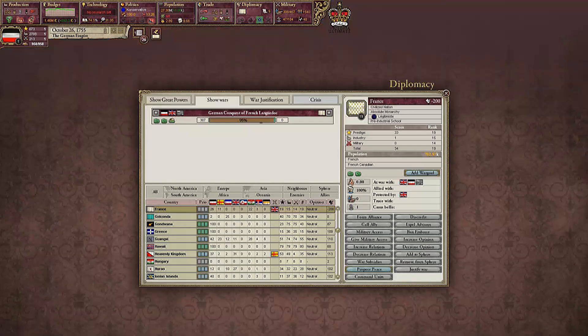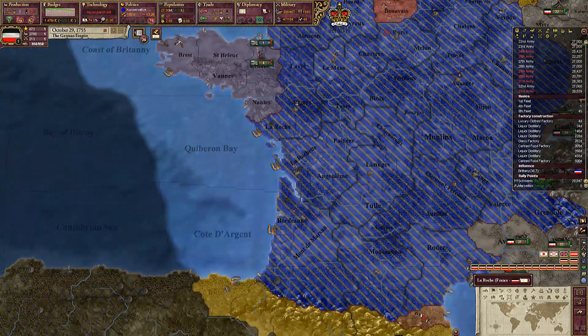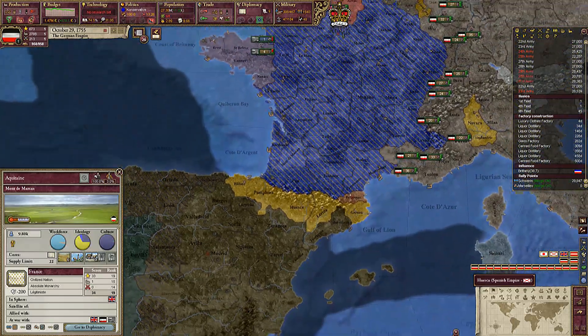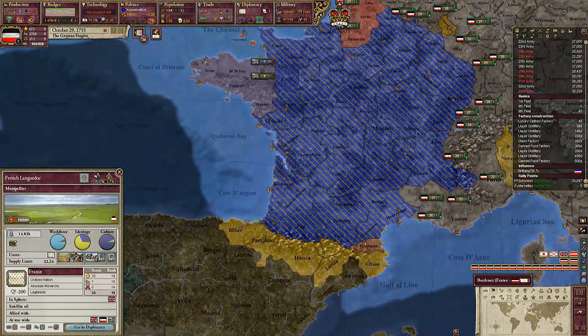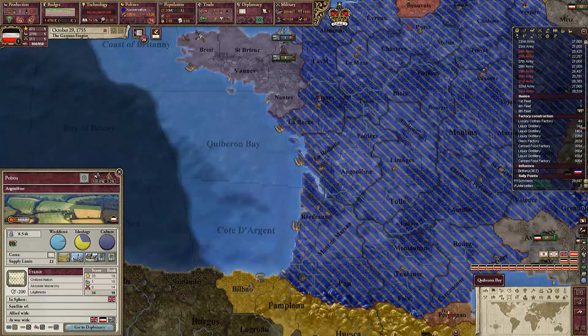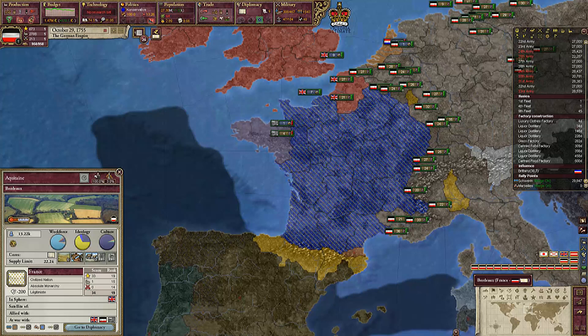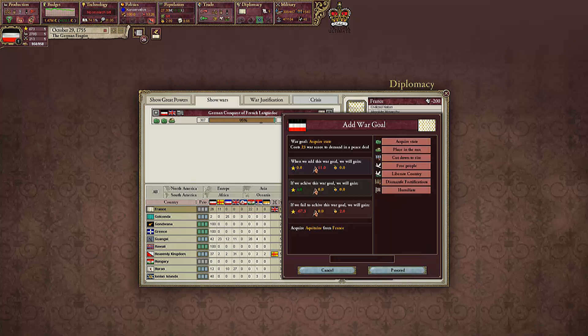Friends still wanting to peace up. Time to add our next war goal. One, two, three — Aquitaine. We're going for Languedoc-Aquitaine. I think Aquitaine is a good one to go for. And then Poitou and then Loire. Okay so Aquitaine, you're next on our list. Aquitaine — where's Aquitaine? Oh there we go. Aquitaine.